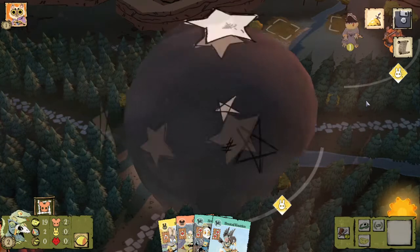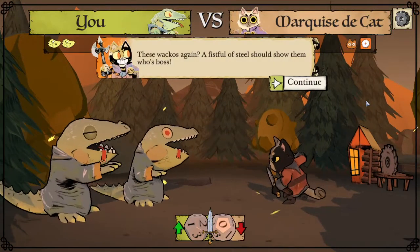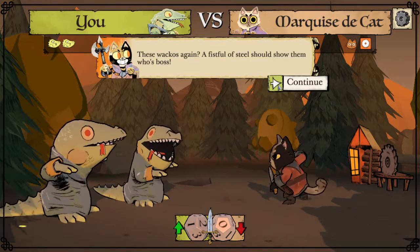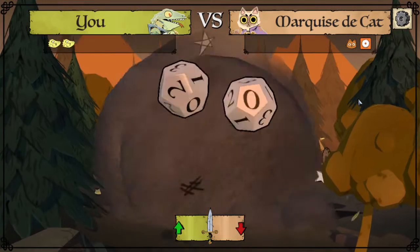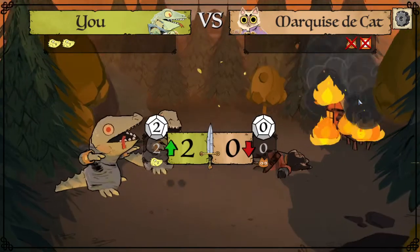We're going to attack the cats since they are the only other faction in this game. Two-zero — the Lizards win the battle.